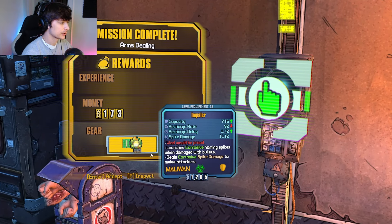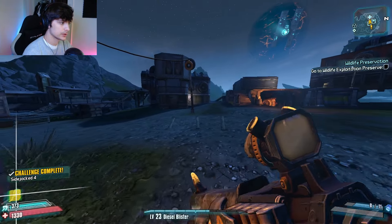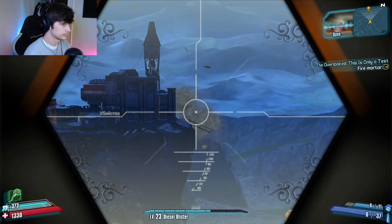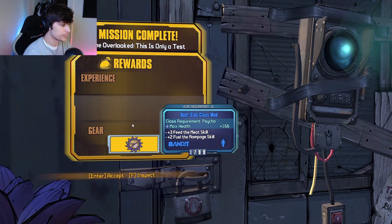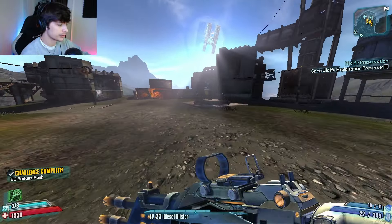What do we get for Arm Stealing? Impaler. Alright, we're almost done with the Highlands side quests - just one more to go. And what do we get? Beef Slab. Alright, we're going to go to the Fridge and wrap up those side quests.